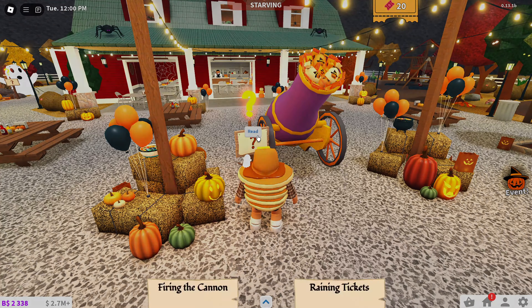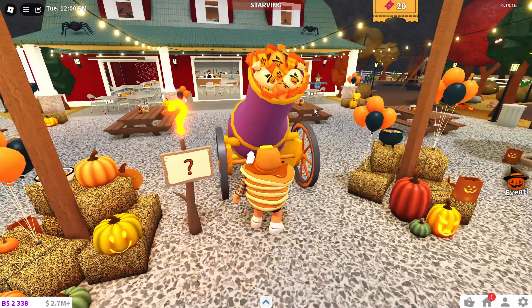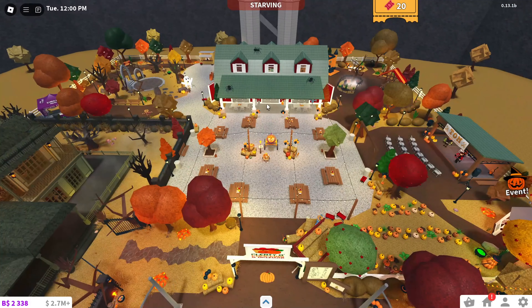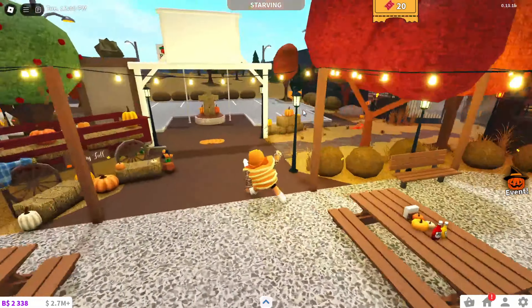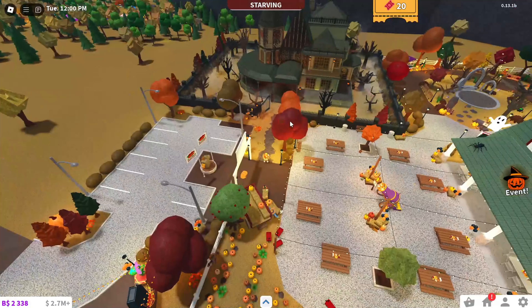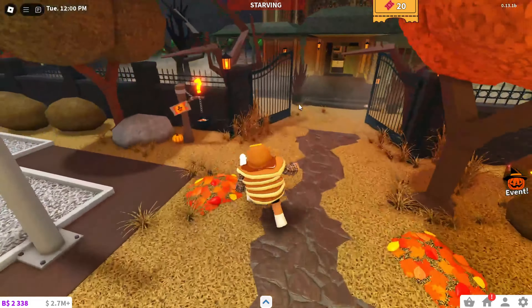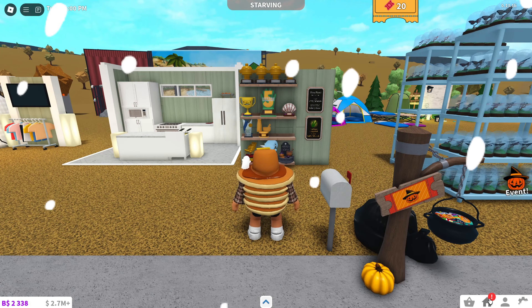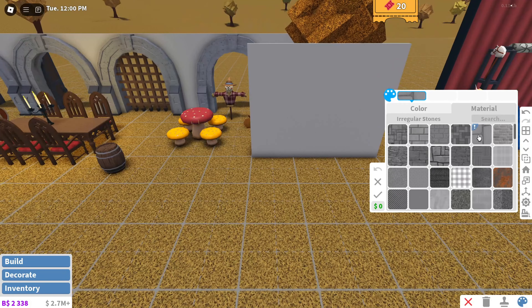Here we have the cannon: fire the cannon to make tickets appear around the event plot — be the first to find and collect tickets. You can pay 200 Robux for the ticket cannon to burst tickets around the plots. I'm guessing tickets do spawn by themselves without firing the cannon, but I'm not sure how often.